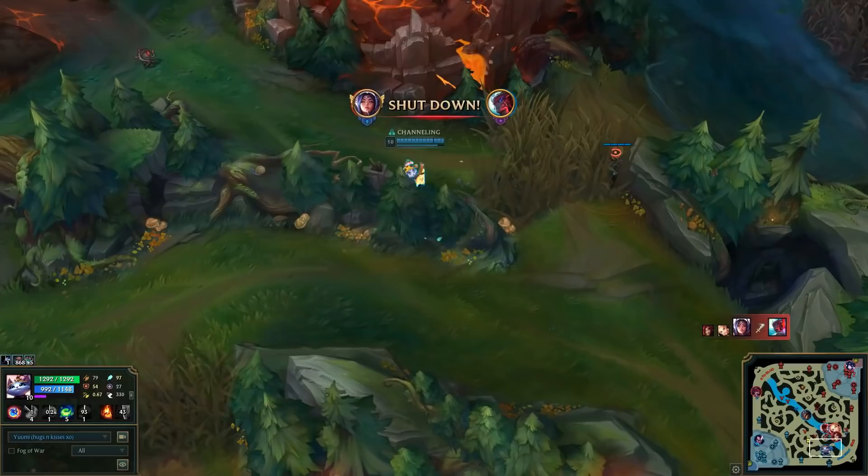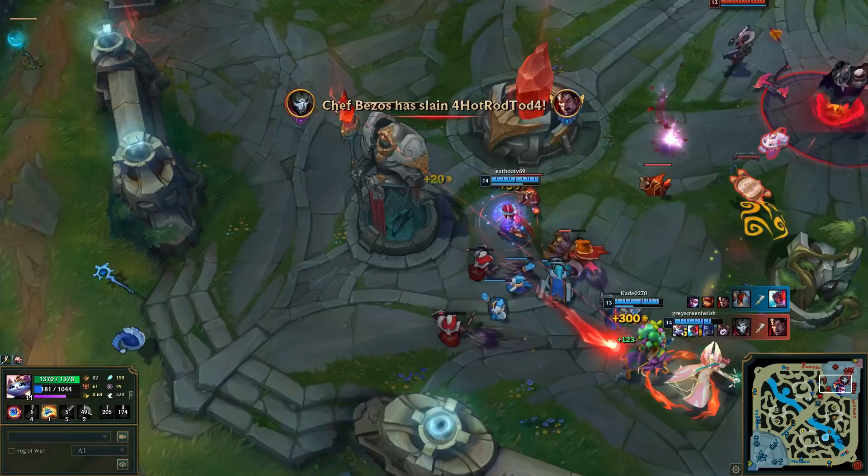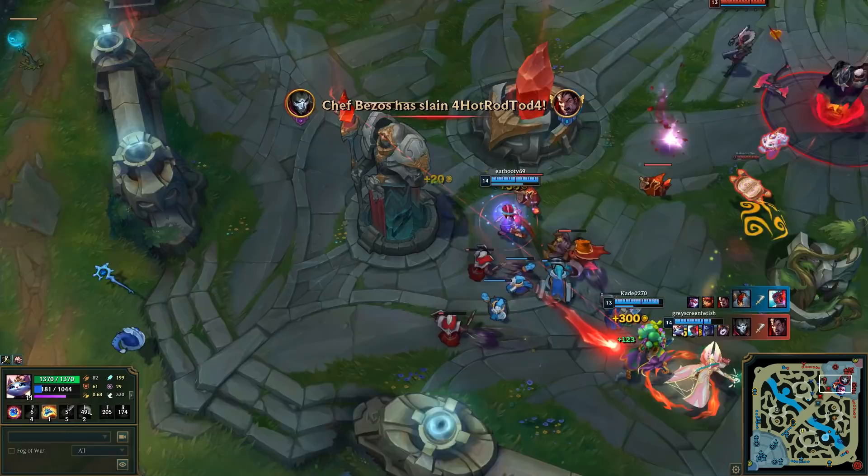Bug number 5 is directly related to bug number 4. This is an interaction between Yuumi and a dying Yorick. If Yorick dies while he is in his E, it's pretty possible Yuumi will go for a trip in the opposite direction, just like Thresh did with Flay. I did a video about this bug a few months ago — it's good to see this bug still being around.